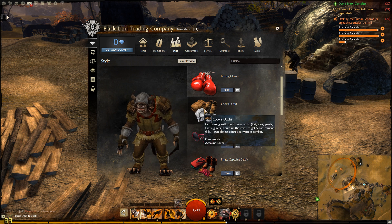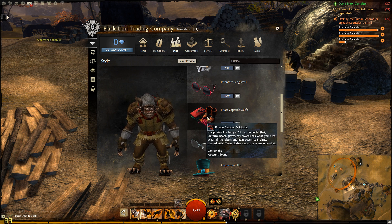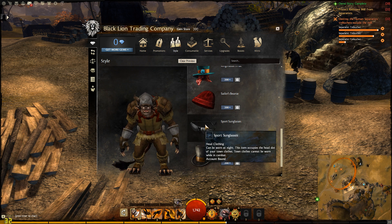They've got sunglasses, boxing gloves — just funny little stuff that people spend their money on, maybe thinking they're supporting the company and whatnot.